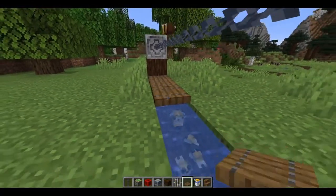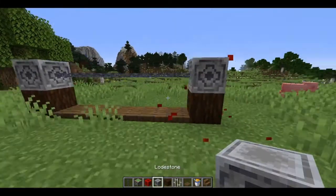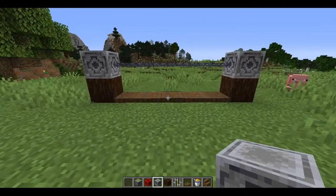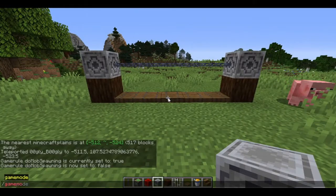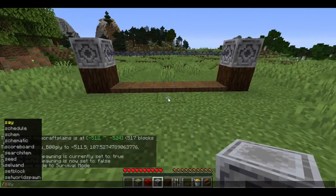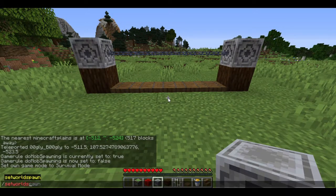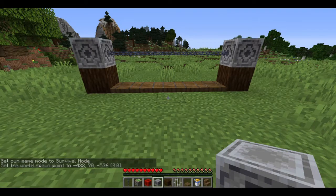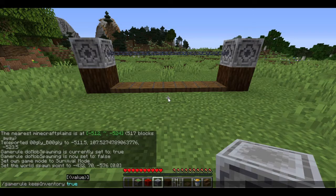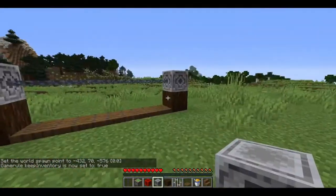So if we place trapdoors — actually it'll probably be better — we place them above, place them like that, and let's just add another sort of corner thing. As you can see, it doesn't really look like barbed wire, but I guess we can set it after. So let's just set the world's spawn, just in case we do die when testing out these various defences, which I'm sure probably will happen.